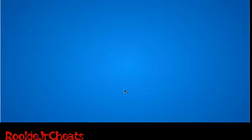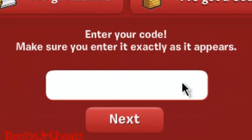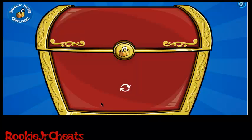Click Enter Another Code. Click I've got a code, and enter 14cookie. Click Next. Enter Another Code.